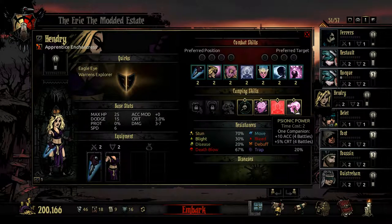Her last camping skill is Psionic Power. For two time points, you buff one ally with 10 accuracy and 5% crit for four battles. It's a decent buff for two time points — you can give it to the Leper, Bounty Hunter, Highwayman, and they'll do just fine with it.